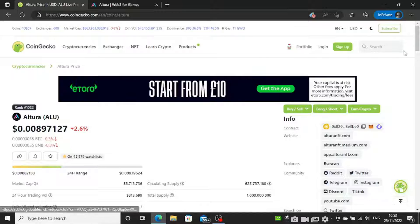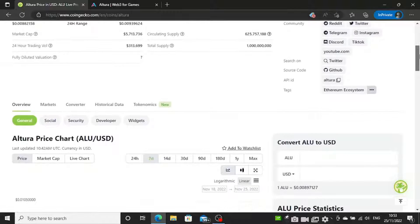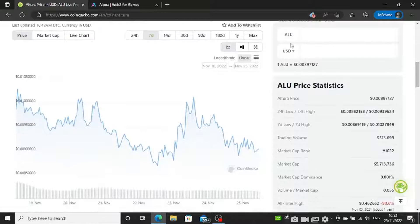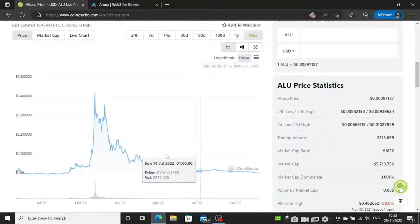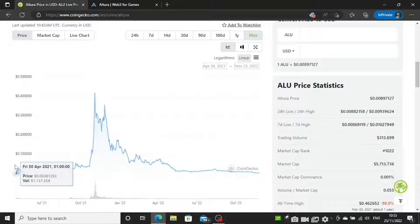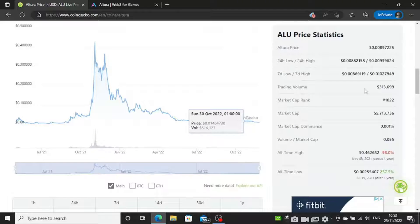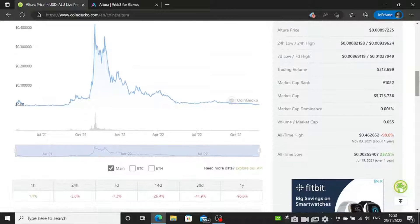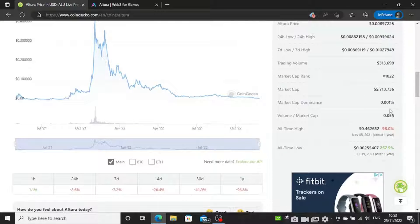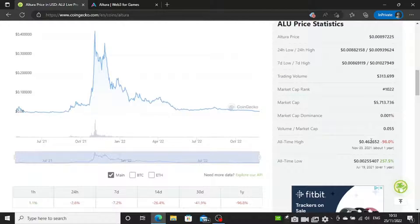The first crypto gaming coin is Altura. Altura launched near the end of the last bull run — around April 30th, 2021, according to CoinGecko. They had a nice run up and it's looking pretty dead now, like the rest of crypto. A lot of coins are down bad, but don't worry, we will return one day.